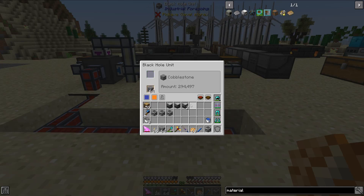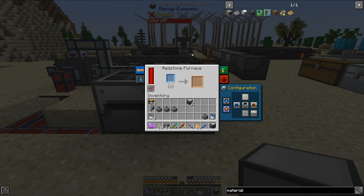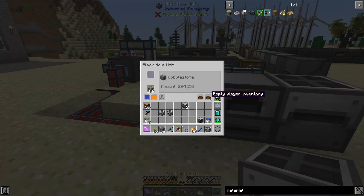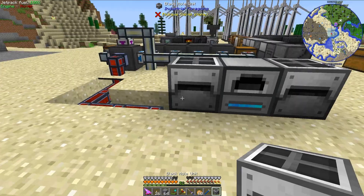So now that I have my cobblestone, what I'm going to do is make it into stone. So I'm going to put down a redstone furnace. Now you can use just about any type of furnace — you could use a regular furnace if you wanted, as long as you piped in coal automatically. We are going to set the input from the left and output to the right. And then on the right we are going to have a Black Hole Unit with stone. I'll turn on the auto input, and there we go — we're now getting some cobblestone in and making stone. Fantastic.